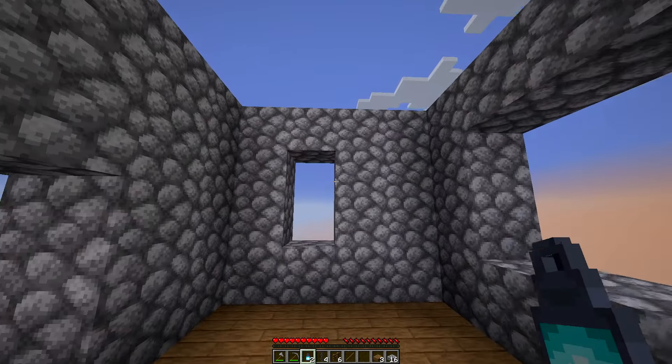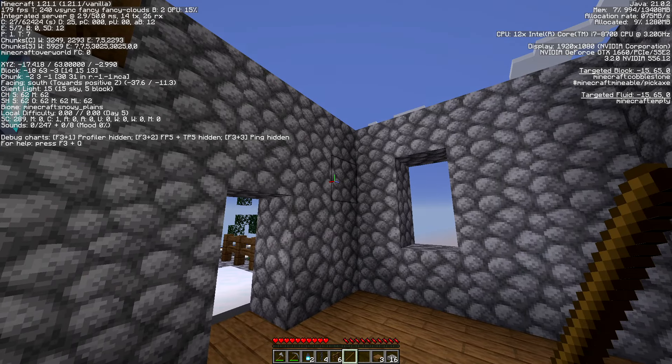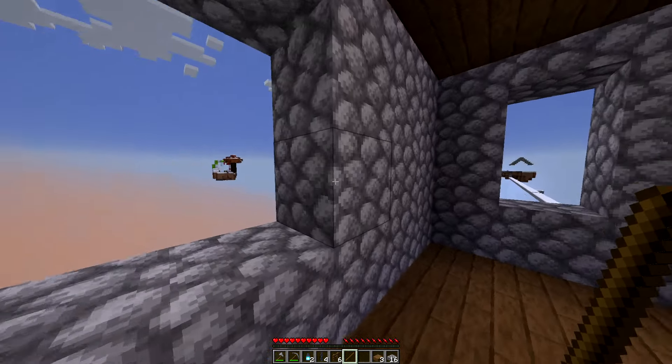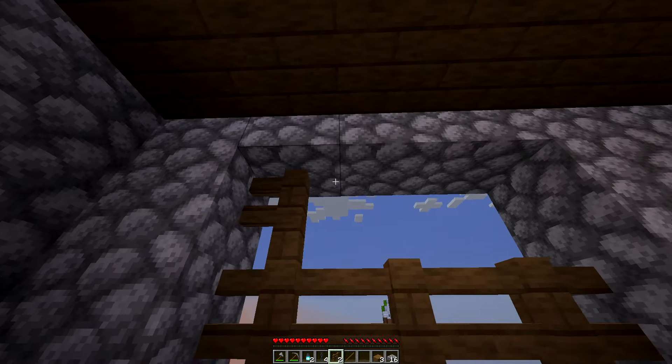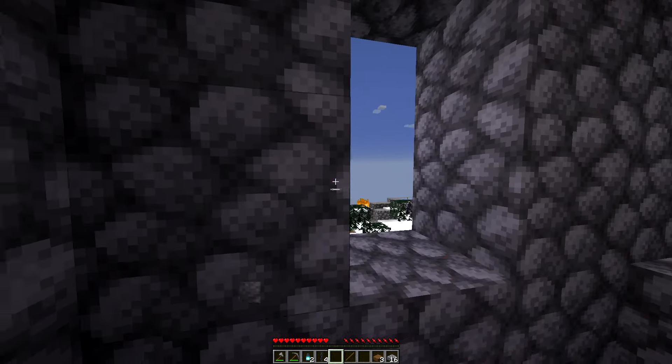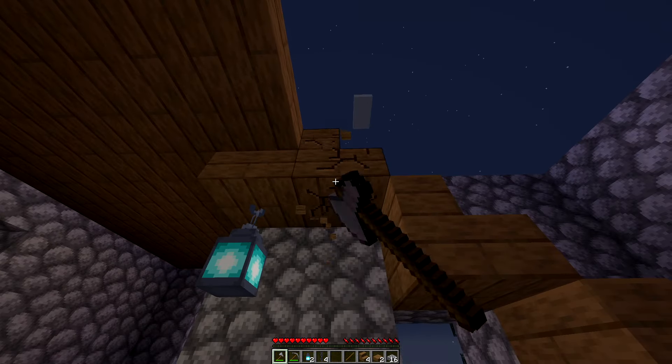I don't want monsters spawning over here. What's the biome? It's still snowy plains. I thought for a moment mobs couldn't spawn there, but there were some skeletons spawning over there so yeah that's a concern. It looks really bad when you want to exit — I need to make something more aesthetic.